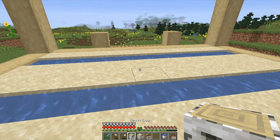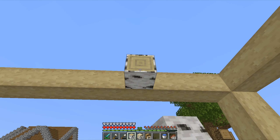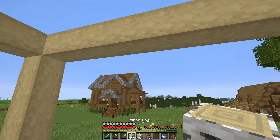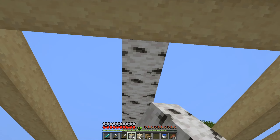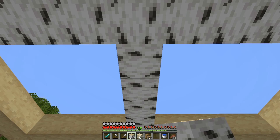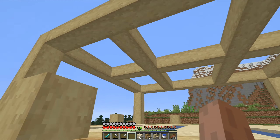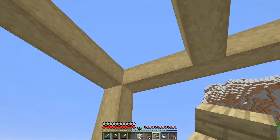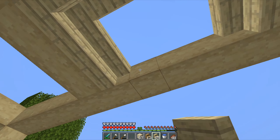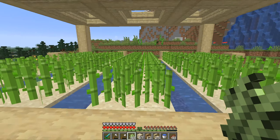Now I can plant my sugarcane, but first I'll make some more details. I'll add more pillars above the staircase — I'll strip them like everything else — making two rows in one direction and then one row in the other direction, all stripped. By adding these beams it looks much more interesting, otherwise there would just be a hole. I'll fill these areas with upside-down birch stairs to fill all the gaps. I finished placing the stairs and planted my sugarcane, so the farm is basically done now.